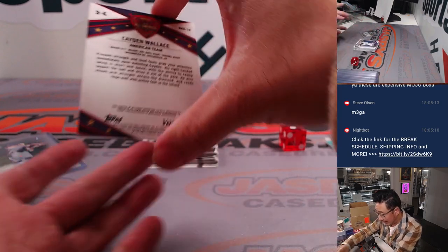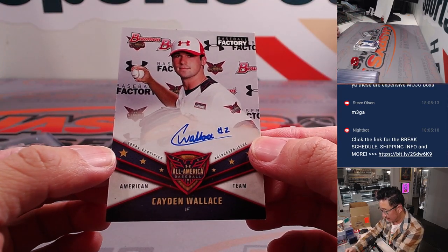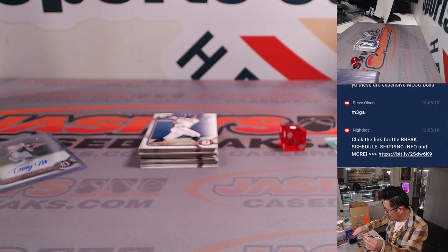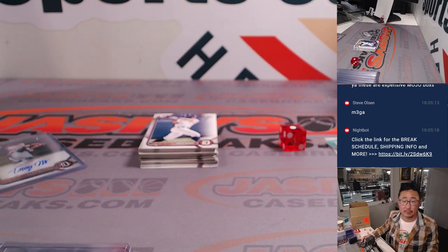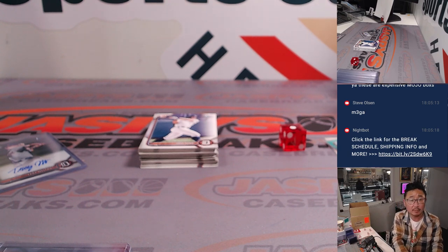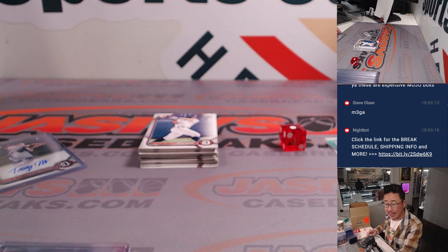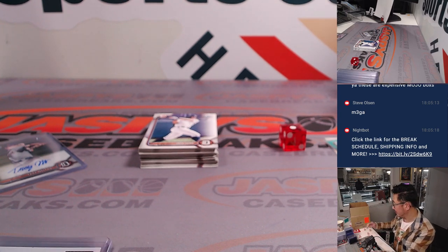Here's our bonus auto — it's Caden Wallace. Caden Wallace, who does he play for? And if you break it down, remember it'd be only about $15 a team if this was a 30-spot break. Caden Wallace is with the Royals, I believe — their second round pick. So that's another AL Central — that's another one for Stephen Olsen.